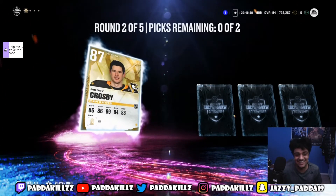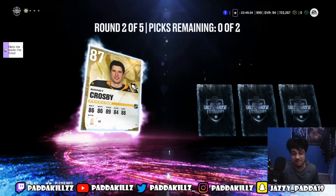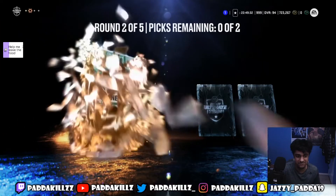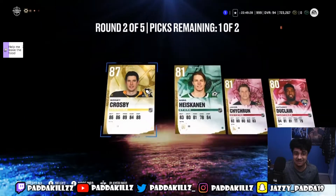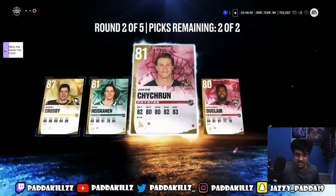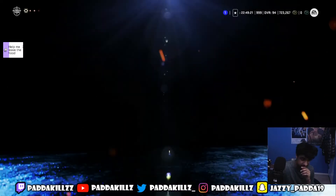I'll take that — we just got Sidney Crosby! That's a purple pull, I'll definitely take that. That's the first time I pulled a purple in these diamond choice packs. I'll take Sidney Crosby, for sure — easily take Sid the Kid, easily.